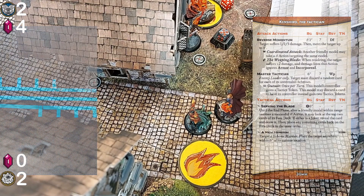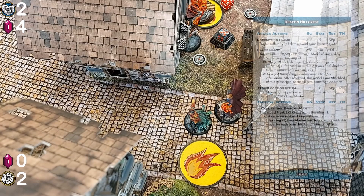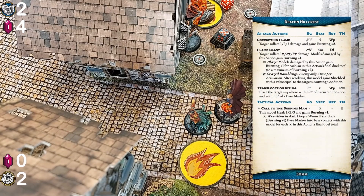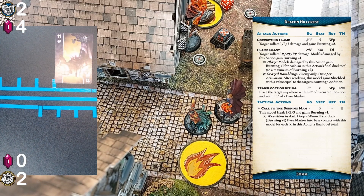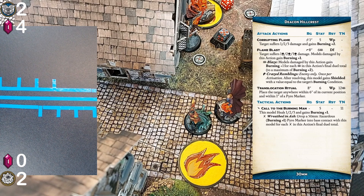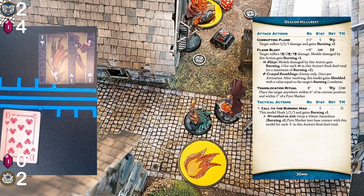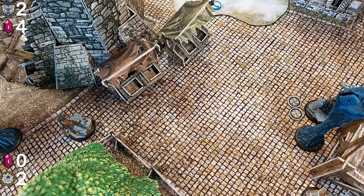Kenshiro activates the Seeking the Blade bonus action, which should have been done at the start of his activation but whatever. Jens activates Deacon Hillcrest — the Deacon strikes back. He uses his bonus action, passes with a five, heals three, and gets another burning. He uses his melee attack — the attack hits 16 to 9 and the straight flip does moderate damage of two. Kenshiro only takes one damage because of Incorporeal and gets burning plus two. Then Jens uses his melee attack again and uses his burning for a positive flip but the attack fails due to a double one with 6 to 17.